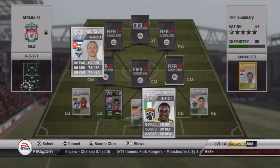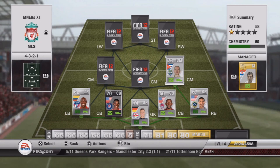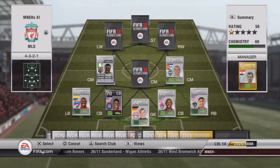Our first centre mid is the sort of playmaker of the team — that's Alonzo, he's got 82 pace and is a good playmaker. He's going to cost you about 2,500 coins. I usually get him as a centre defensive mid but I was lucky enough to get him as a centre mid, so only 2,500 coins — quite a bargain. If you want him for centre defensive mid, it won't take much to convert him.